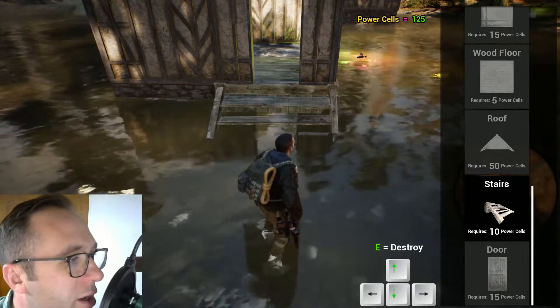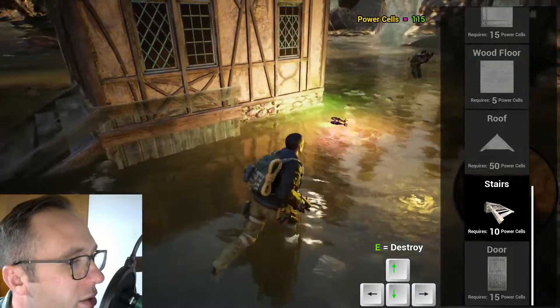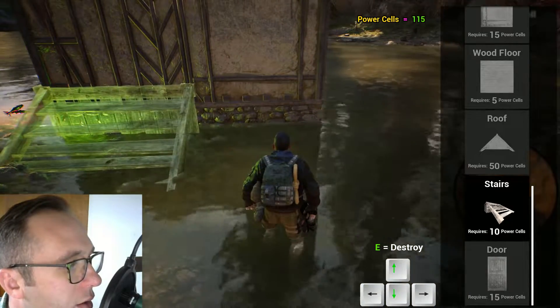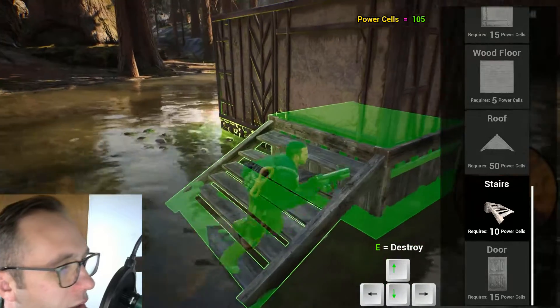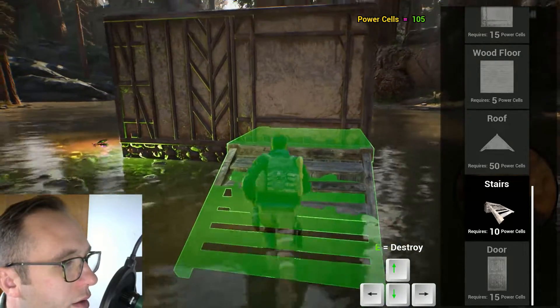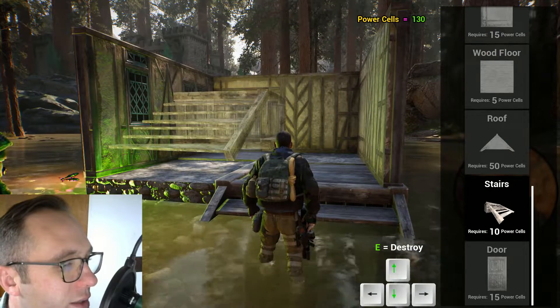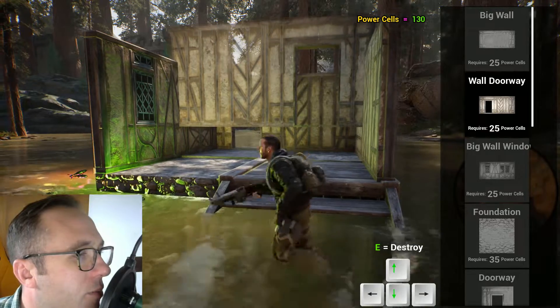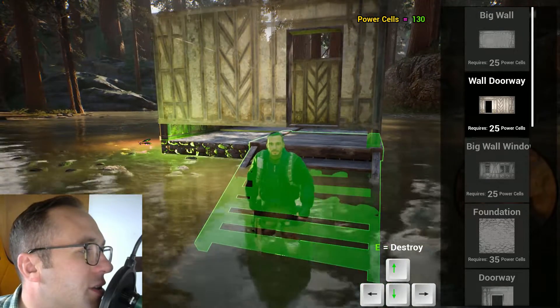Just kind of line them up - boom, placed them in. I'll go put some stairs over here. That might be a little high, so I press E. Then I'm going to go back to this wall, highlight it, destroy it. I got my power cells back. I want a back door so I have an escape route.